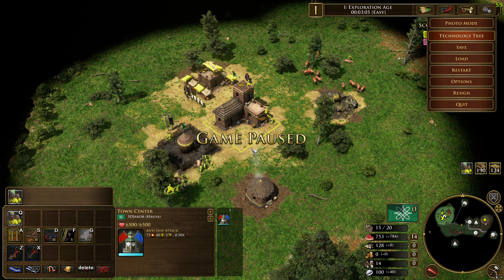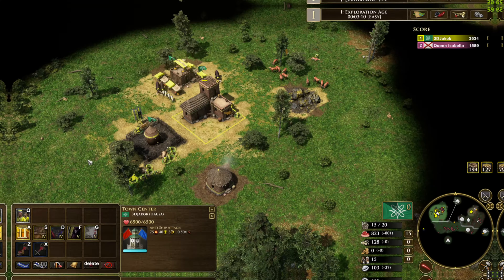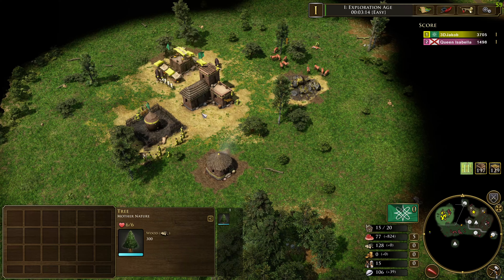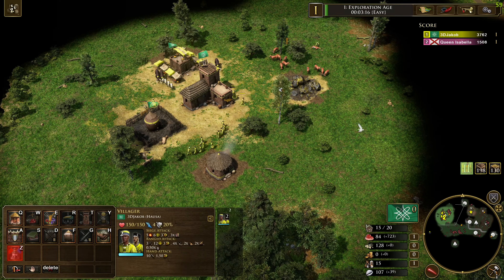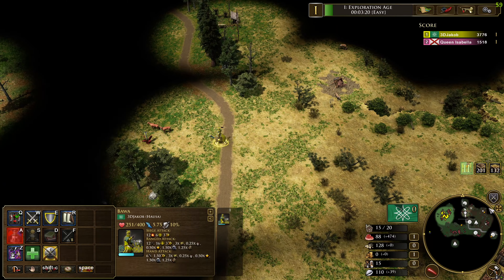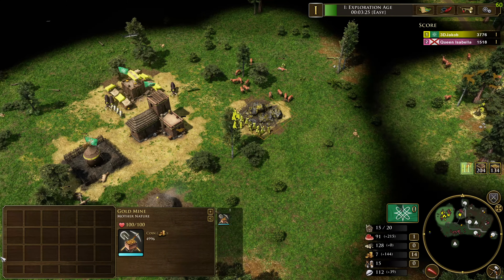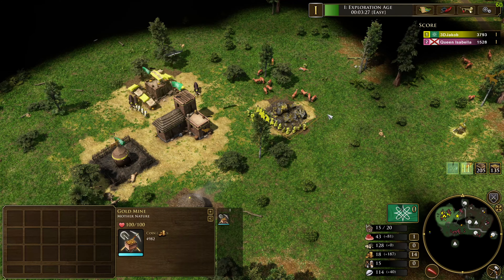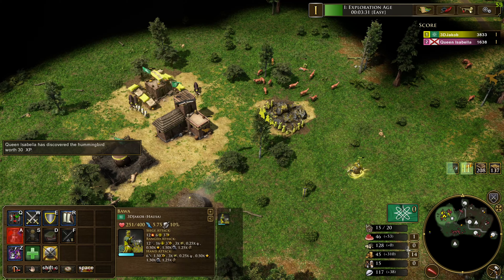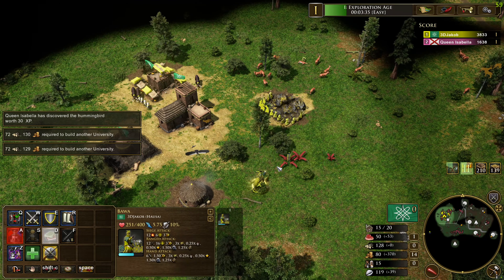Once we've gathered those 800 resources, we reach the age-up options. The first strategy is the Song High. This option is great if you want to apply a lot of pressure — maybe siege down some buildings. It's especially good versus civs that like to boom, like Brits or Japan. I'm putting everyone on gold, researching the axe, and gathering 100 wood and 200 gold to build the university as quickly as possible.